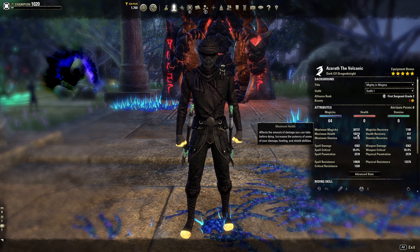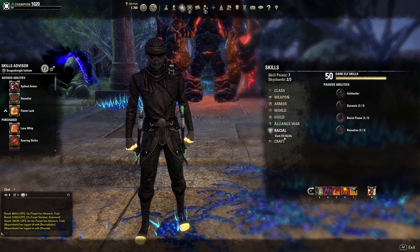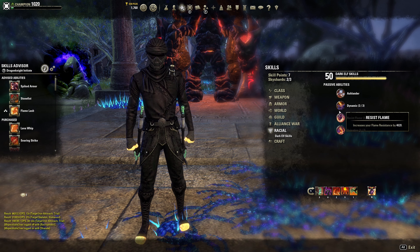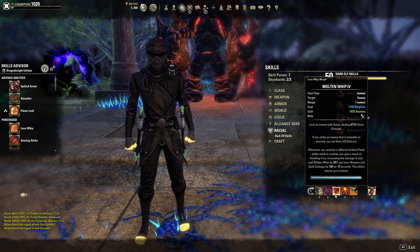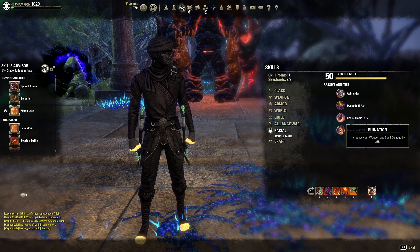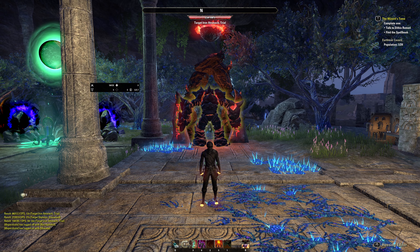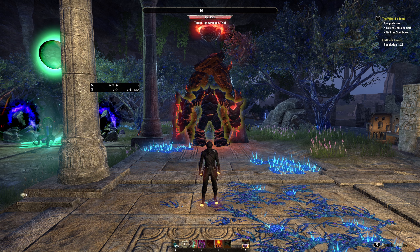For race, I am running Dark Elf to get that spell damage boost. The stamina boost is also significant here because Molten Whip costs stamina as well as magicka, so keep that in mind. I hope this build helps you get to your ideal damage — thanks for watching, peace out.